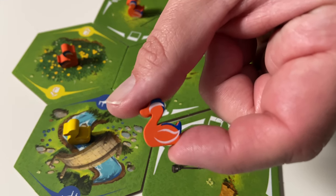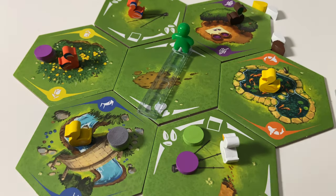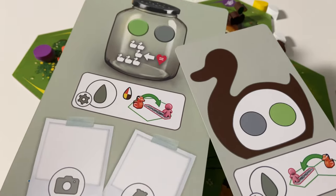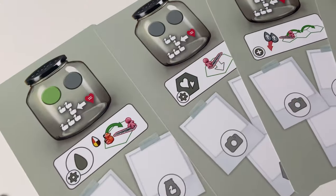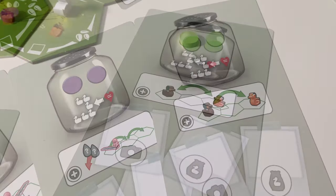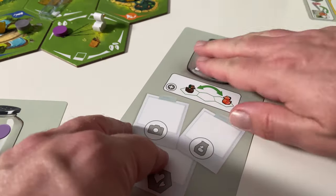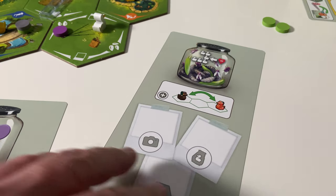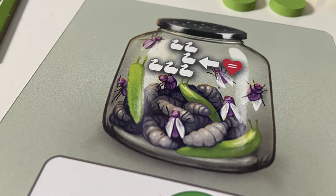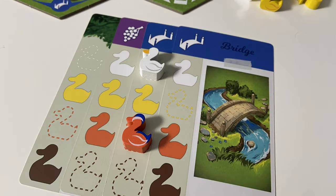On top of having duck meeples on the board, we'll now also have bug tokens, which can be collected on either player boards or duck cards — both new elements included in this expansion. The player boards provide each player with a special action that only they can make use of, and if the two bug slots are filled, the player board is flipped over to show a filled bug jar. Anyone who fills their bug jar will be able to score their single shortest duck row at the end of the game, in addition to their four longest clumps of matching ducks.